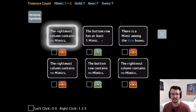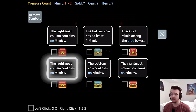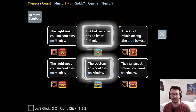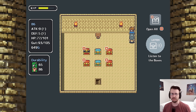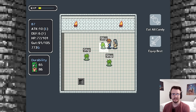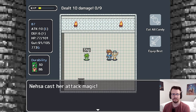The rightmost column contains no mimics, the bottom row has at least one mimic, there is a mimic among the blue boxes, and again the rightmost column contains no mimics. Three people are saying the rightmost column contains no mimics, which means you're also clean. Obviously there is a mimic among the blue boxes. These two statements are in direct contradiction with nothing else pointing to one or the other — this is actually a 50-50. Unfortunately I did not buy the item that resolves 50-50s, so I don't take the risk and just leave it. It would have cost 130 to buy that item, so not sure it would have paid off anyway.